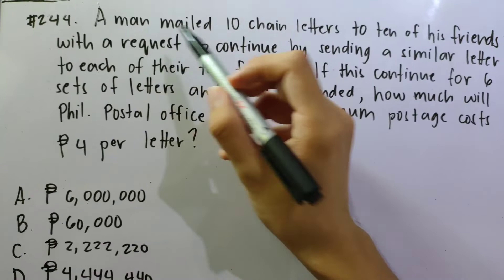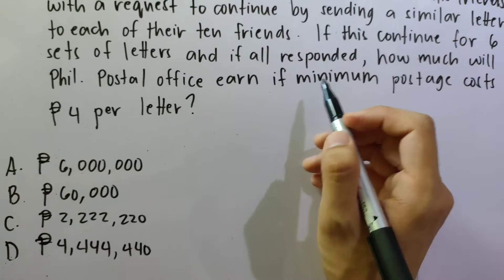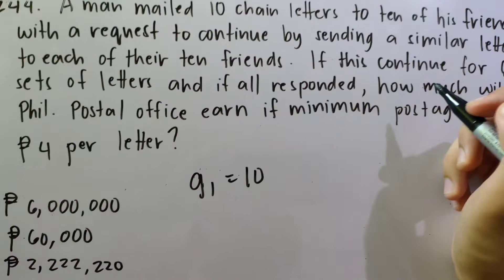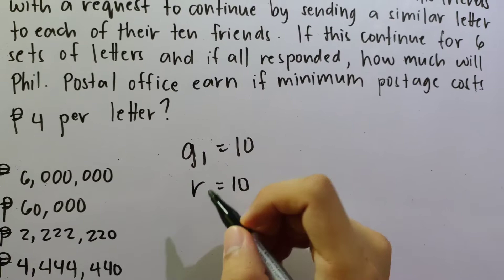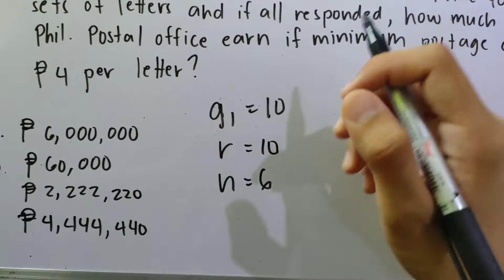Number 244: A man mailed 10 chain letters to 10 of his friends, with a request to continue by sending a similar letter to each of their 10 friends. If this continued for 6 sets of letters and all responded, how much will the Philippine Postal Office earn if the minimum postage costs 4 pesos per letter? G1 = 10, common ratio R = 10, and N = 6 sets.